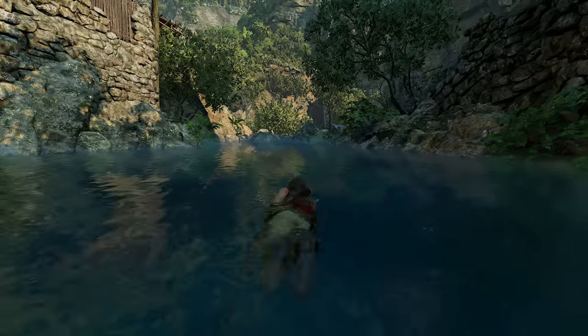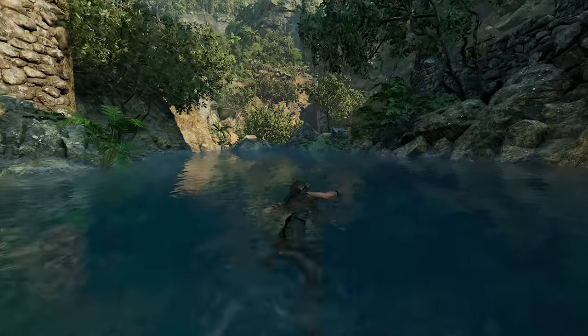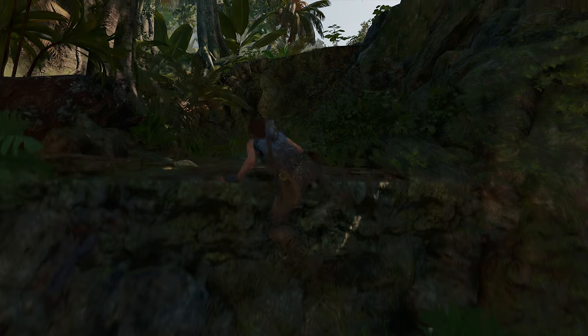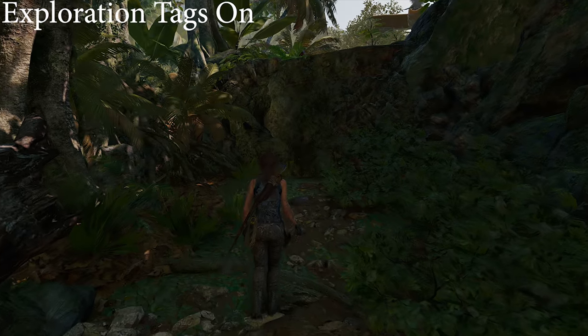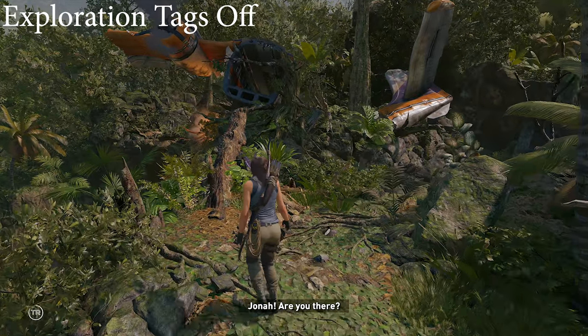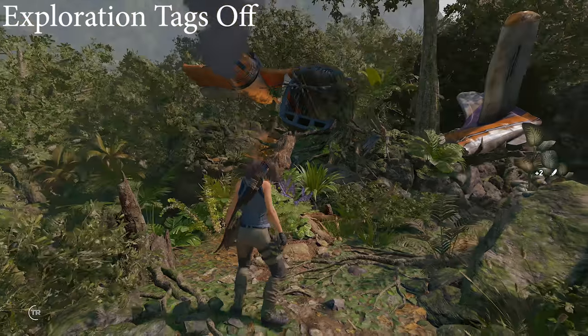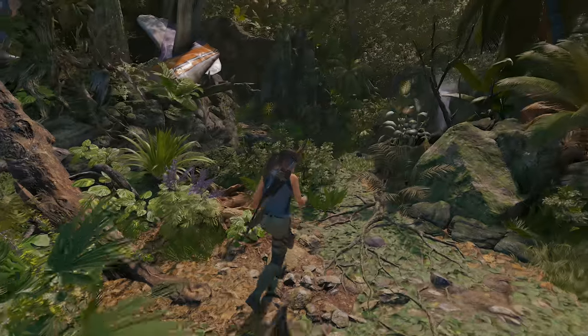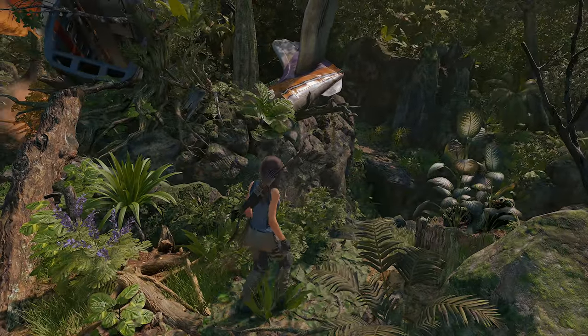Since you can turn off exploration pathing, the game can go from a spot-to-spot sprint — where it looks like someone painted every single cliff, carabiner, and cavern edge with white paint like a giant team of safety engineers — to turning it off, which allows you to basically figure out exactly when and where you can go. This adds a bit of danger that I think every game should add if it has this kind of exploration.